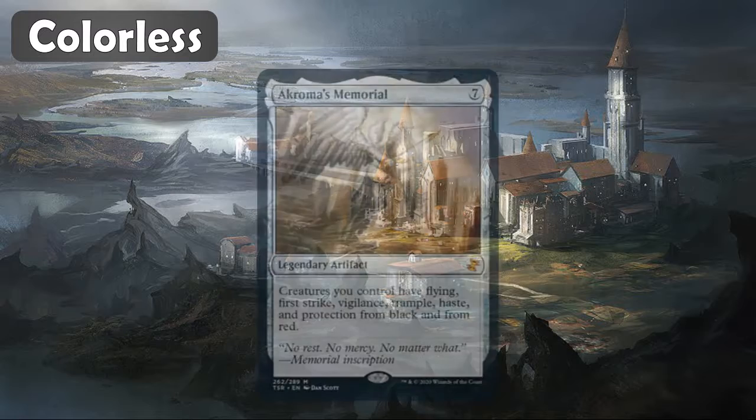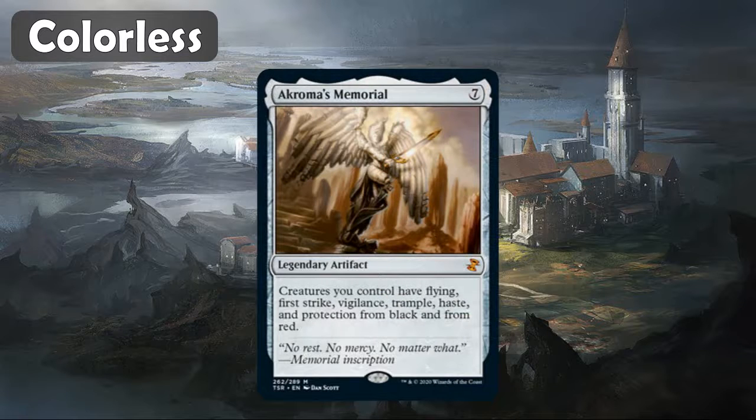And then next up is Akroma's Memorial. Again, I think this one is also around the $30 mark, so two great mythic reprints in the colorless category. This one gives your creatures flying, first strike, vigilance, trample, haste, and protection from black and red. So pretty good.